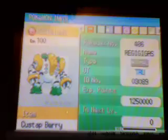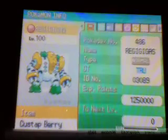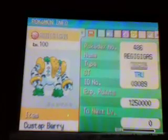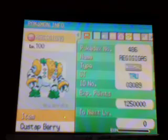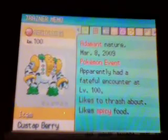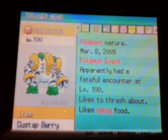Alright, so it's caught in a Cherish Ball. There's a Custap Berry. Its original trainer is Toys R Us, T-R-U, and its original ID number is 03089. I reset until I got an Adamant one on March 8th, today. And I caught it at a Pokémon event, which is where you get it. And it has a Fateful Encounter.